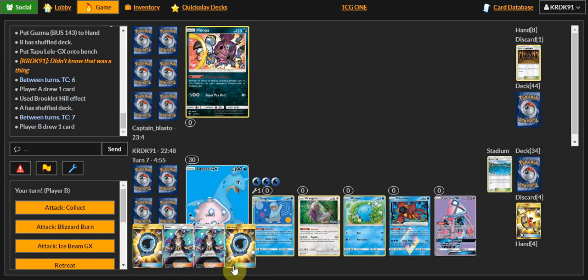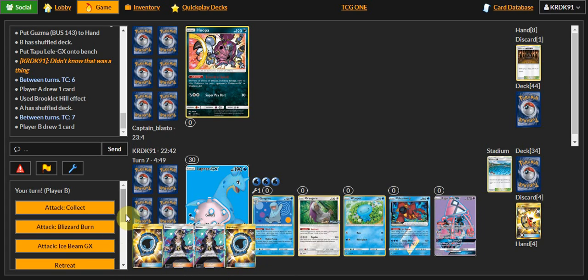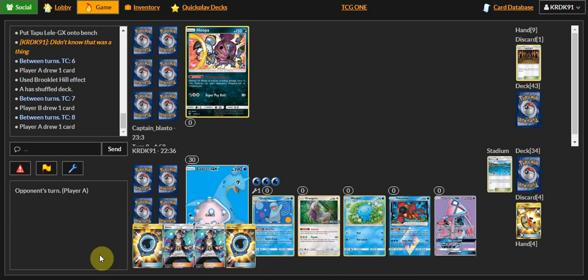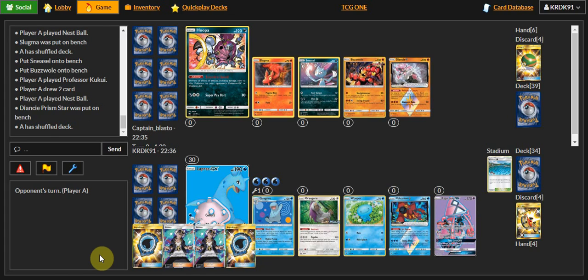Yeah, and truthfully I ain't got much either because I can't use that. I did not realize that was a thing — I wasn't able to pick Cynthia. If I get Switch at this point, switching to Quagsire, I win. So I'm going to do the 120. Now I can use Guzma. Jeez — a little from bad to worse.